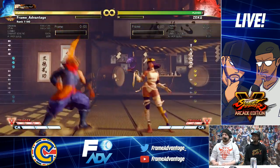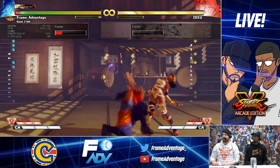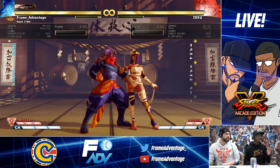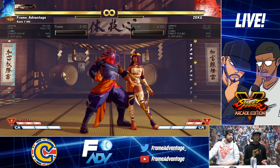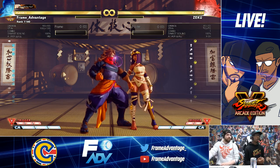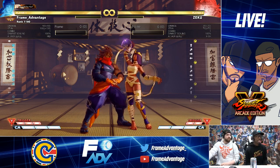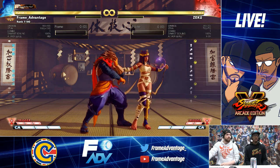Jump medium kick — less likely to anti-air, which is good. She should be entering properly. They expanded the hurtbox on the arms in the upper direction again, for fewer anti-air options. After the hitbox disappears, so she's got a lingering hitbox — the attack will trigger the opponent's block until the hitbox disappears.